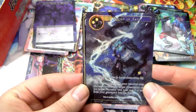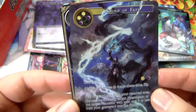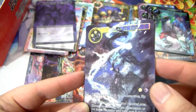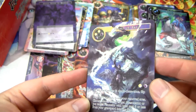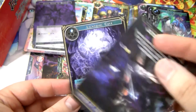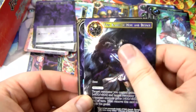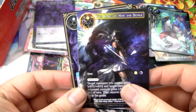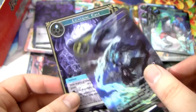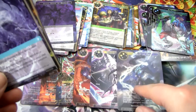Fuck yes — I wanted a full art one of these! Sword of Fate. Let's get a close-up to see if we can get the texturing on it. You can see a little bit of the texturing. This card is sweet — this is one of my favorite cards in the whole set, might be my favorite card in the whole set. And here's the other side: the Twin Blades of Hope and Despair. Super happy to get this — I'm excited to jam this into decks.